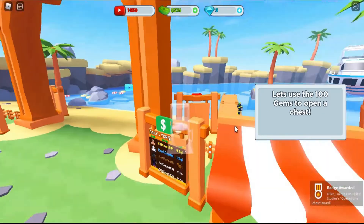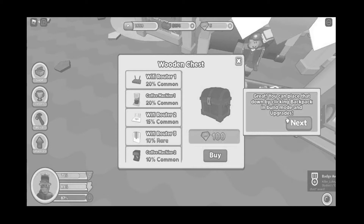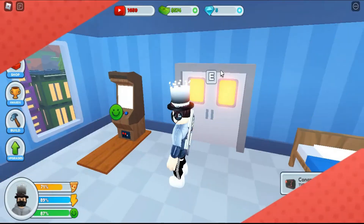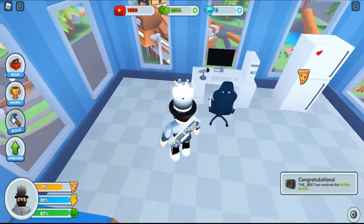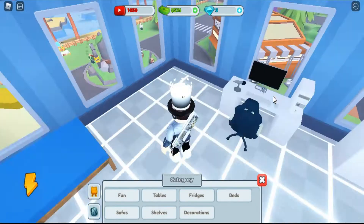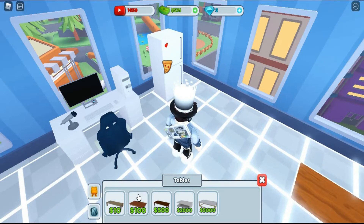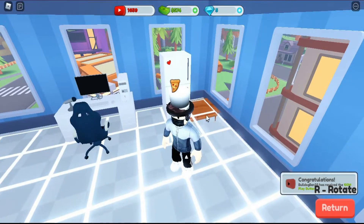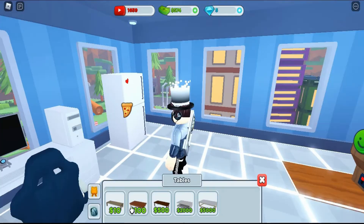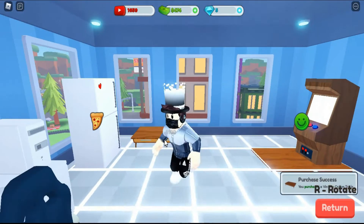We got a coffee machine! I don't even have a table. Let's place our coffee machine — okay, build mode. Let me place it on a table. We need a table still — a hundred dollars. Why is it so tiny? The table is so tiny! I guess we can place that table right there.